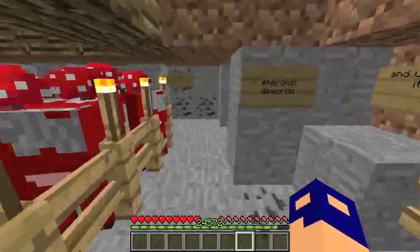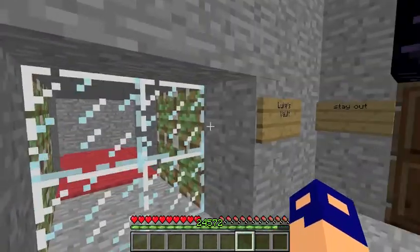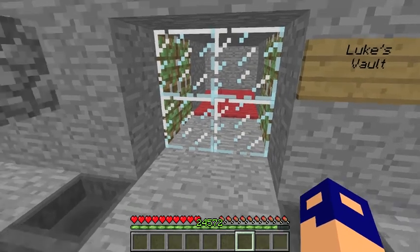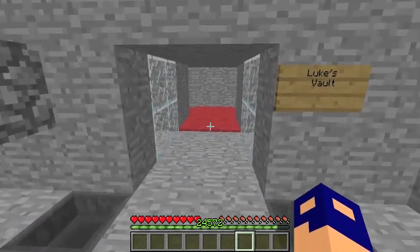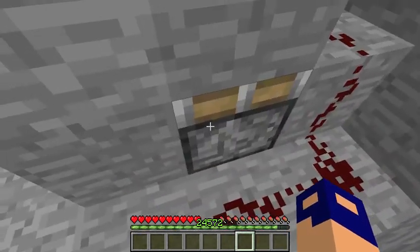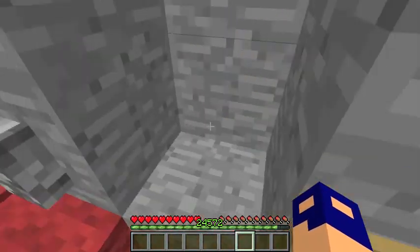If you come around here you'll see this — this is my vault. Let's get into it. Before we get into everything, we've got this little redstone lavatory just to make sure it's working.